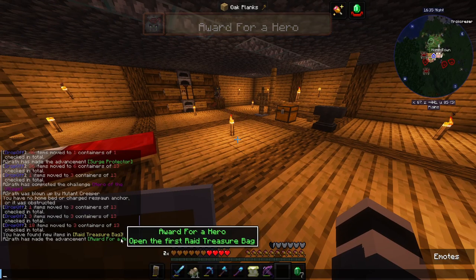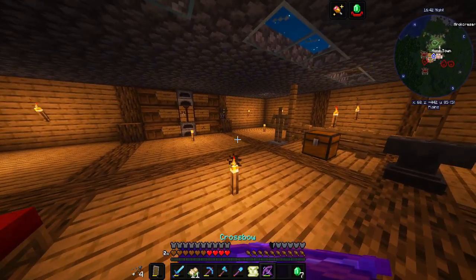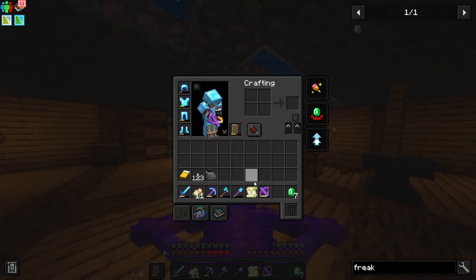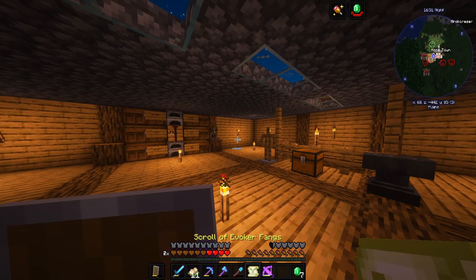Opening the first raid treasure bag — it can shoot basic arrows without consuming ammunition! That's actually pretty nice, we don't have to carry arrows. I love that! And we got 7 emeralds too.